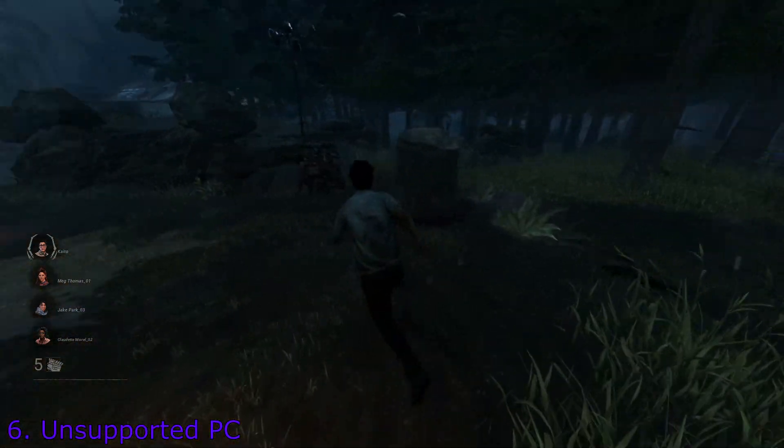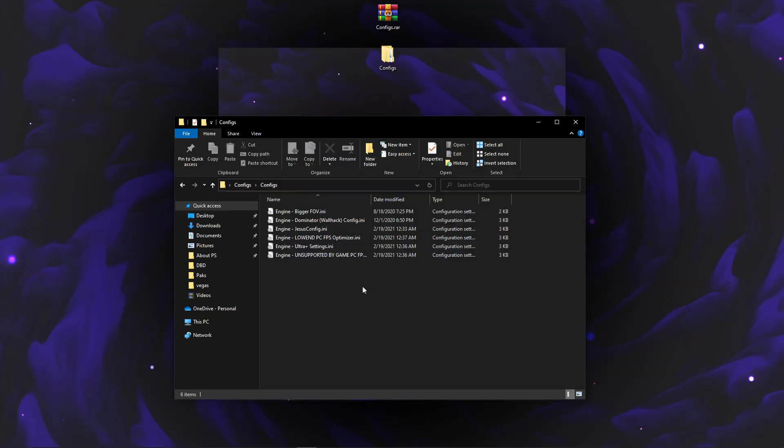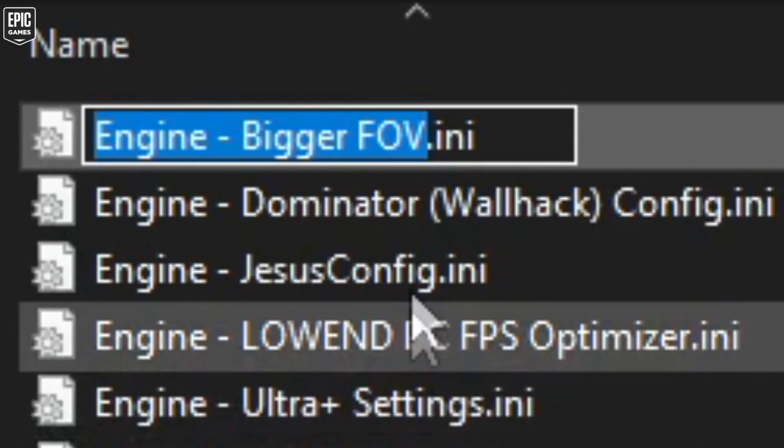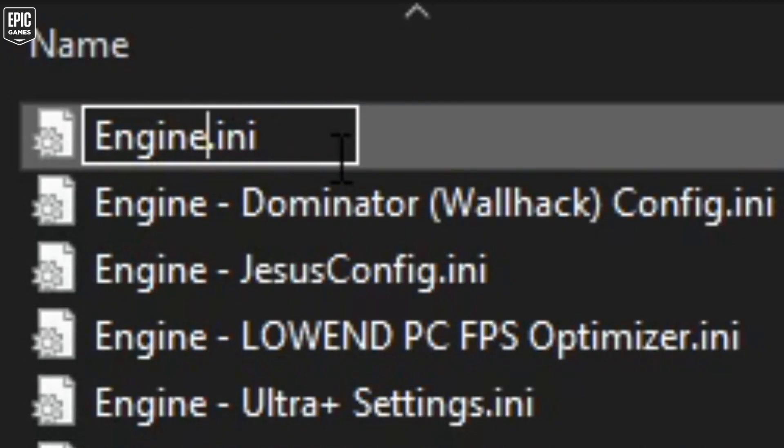I'm gonna choose the bigger FOV for this tutorial, so we're going to rename it — we want to remove 'bigger FOV' from the name and keep only engine.ini.